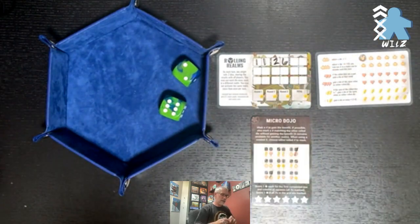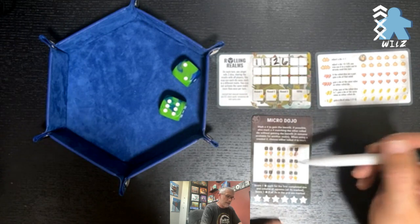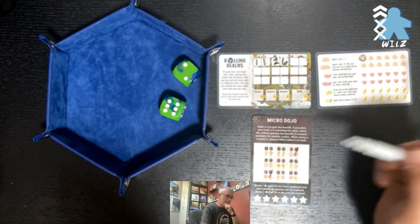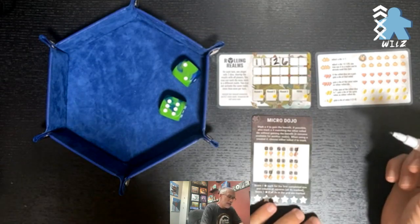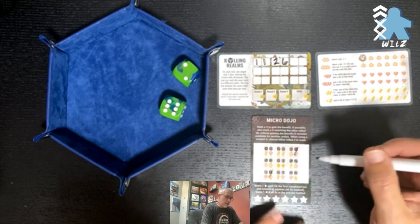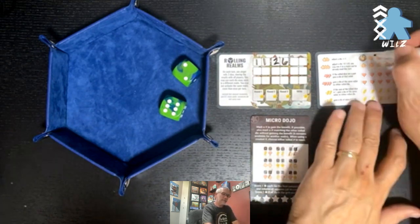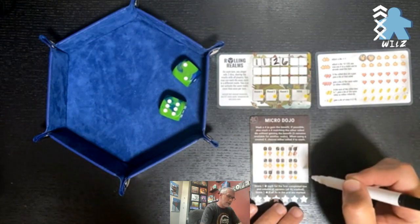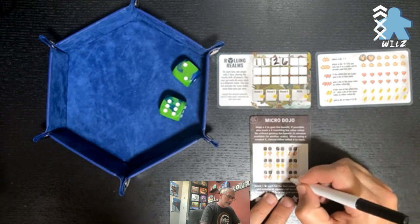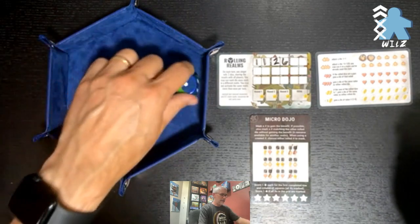Two and a six. My markers are not doing well. Six is on a heart, a star, and a pumpkin. I definitely don't want to lose that star. I would not mind getting this pumpkin, so I'm going to get this pumpkin. I'm marking off a two, and I'm going to mark off this heart again. I wanted that pumpkin so that I can manipulate dice if need be.